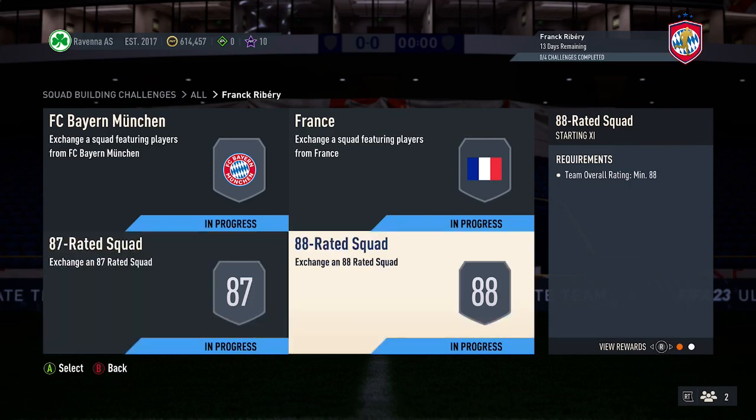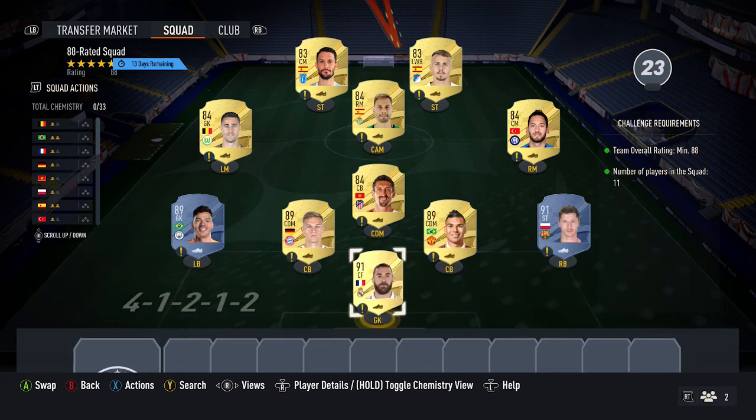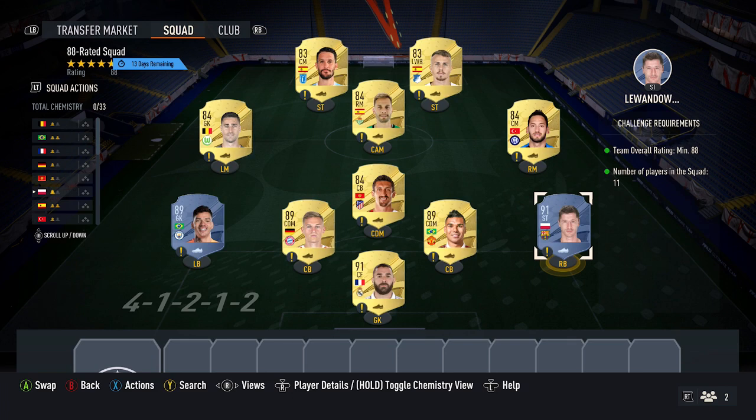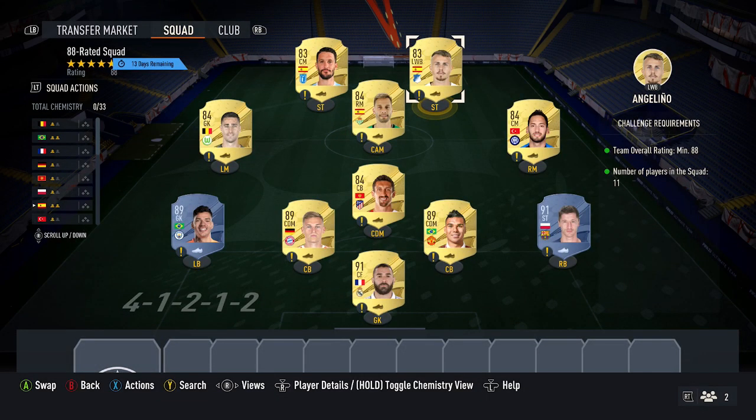The final squad is 88 rated and costs 227k — a very expensive squad. Pick up the two cheapest 91s, which will likely always be Benzema and Lewandowski, currently 55k each — their price has been slowly going up over the last week. Then pick up three 89 cards, currently around 35,000 coins — Ederson, Kimmich, and Casemiro are the cheapest three. Then four 84 cards at 2,500 coins and two 83 cards at 850 each. That completes the SBC.